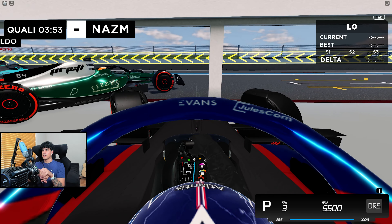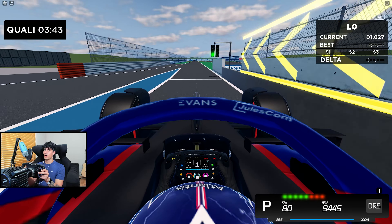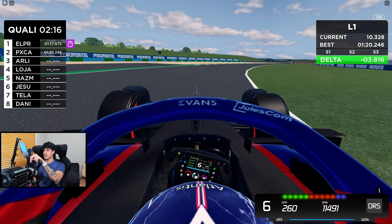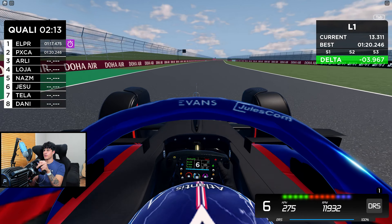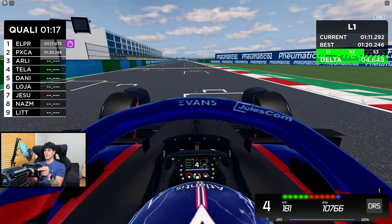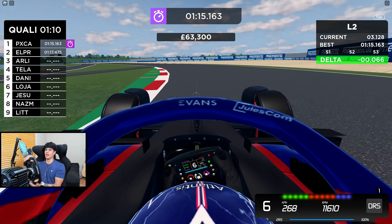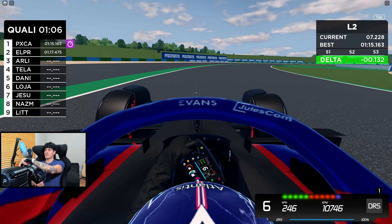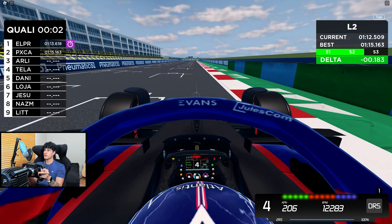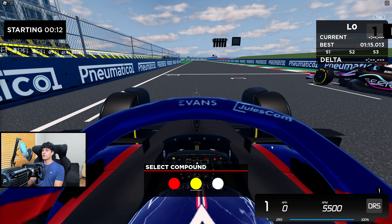We're going into our second race at France. Last time we got a 1:17.7, so we'll see if these upgrades actually improve the car. Here we go for our first qualifying lap. That corner was a lot easier to go through — I feel like I can carry more power through it now. We're only four seconds up on our time. Our lap time is 1:15.1 — maybe we made our car a bit too quick! We're two seconds faster than our previous fastest lap. Crossing the line we get a 1:15 flat.